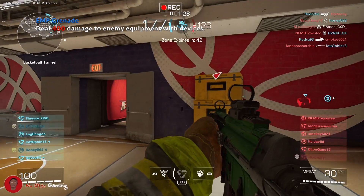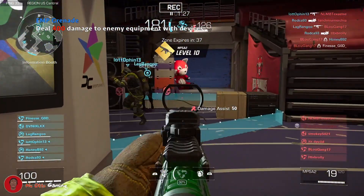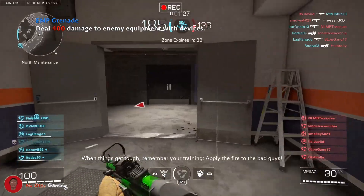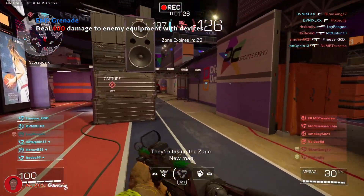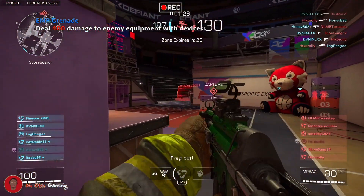You want to unlock that EMP grenade? All you have to do is deal 400 damage to enemy equipment with devices. You start off with a frag grenade, so while playing these matches, throw your grenades at people using the Mag Barrier — that's the shield that the Phantom Class has. People are gonna be dropping it like crazy, so as soon as you see it, throw a grenade at it.